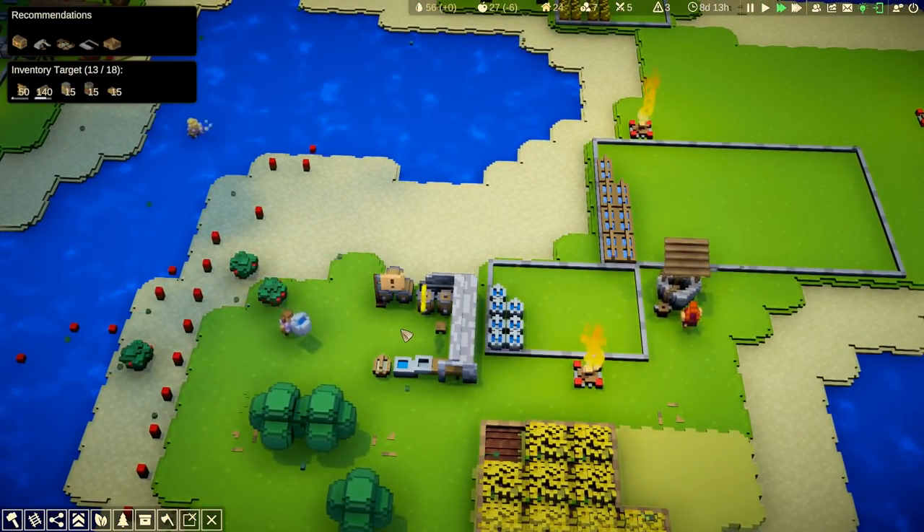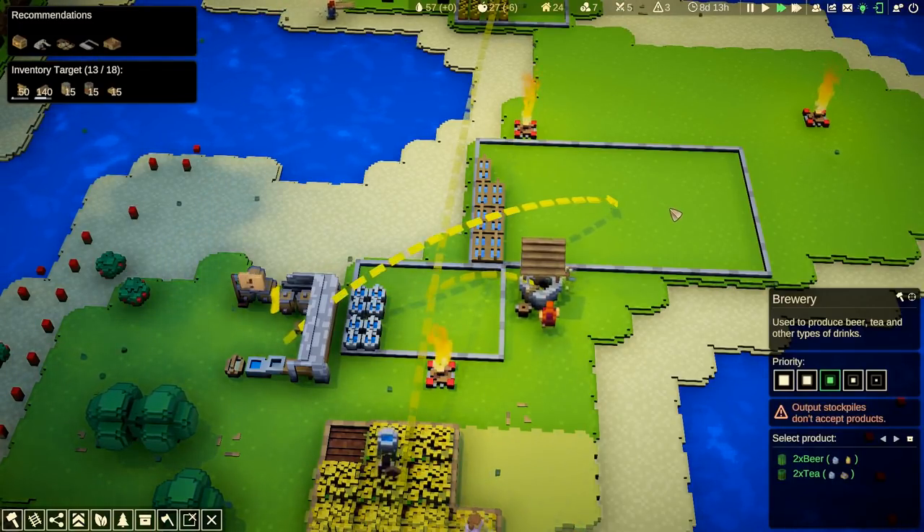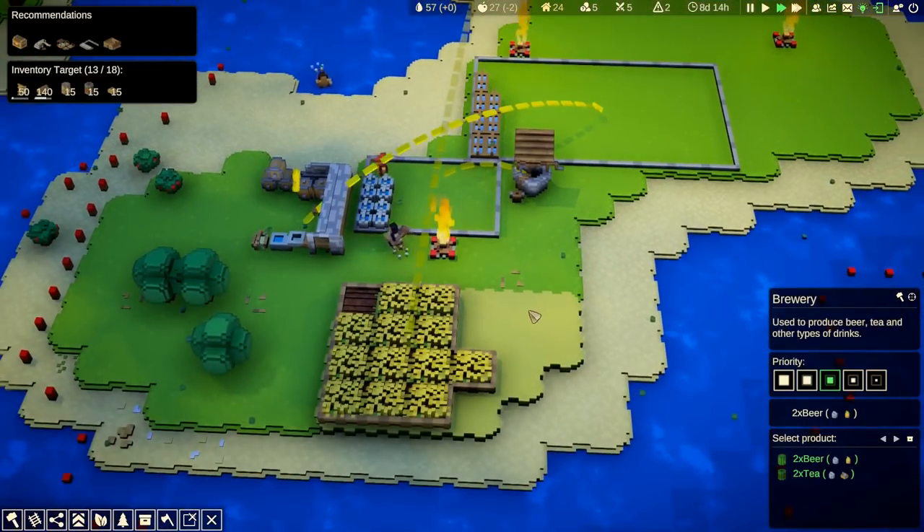We haven't actually got anyone brewing yet — we need to set that going. Nantwig, you can be a brewer. I'll also give someone else a shot at it. That should all be sorting itself out. Now I'm thinking about attacking the enemy camp — we've got our five fighters all on the go. Very straightforward, very nice combat. I don't think you can even die in this — I think you just get a bit beaten up.